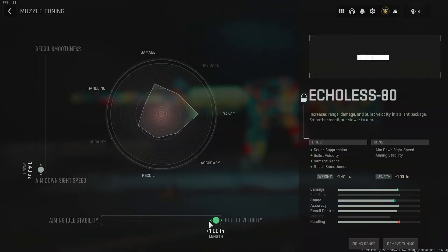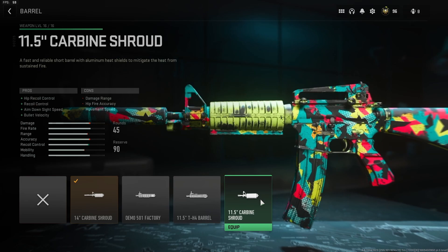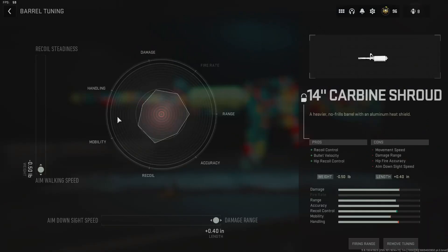Working our way up to the barrel, we have the 14-inch Carbine Shroud barrel — a heavier, no-frills barrel with an aluminum heat shield. Pros: plus recoil control, plus bullet velocity, plus hipfire recoil control. Cons: movement speed, damage range, hipfire accuracy, and aim down sight speed. That seems scary at face value but it doesn't play that badly — the red slivers are almost negligible compared to the 11.5-inch Carbine Shroud, where the red bars are significantly more noticeable. In the tuning, it's maxed out for aim-walking speed and damage range.